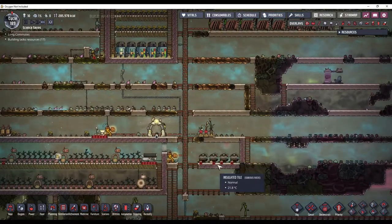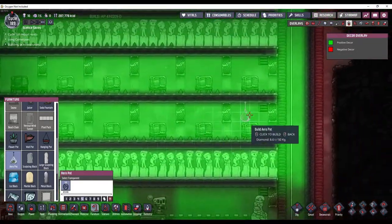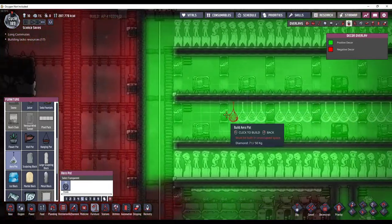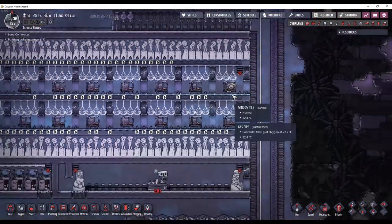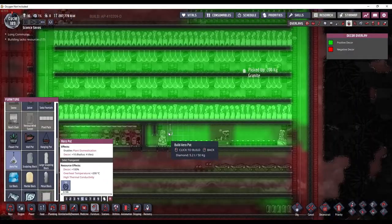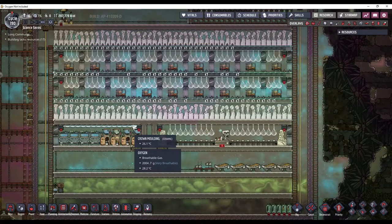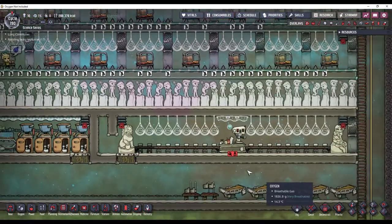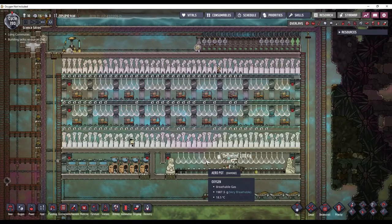So ceramic becomes very difficult to make in later stages of the game. I'm going to see how many of these aero pots I can fit in with the diamond I currently have. It looks like I can fill all of them. I do have enough for down here too. And then I like to put the crown molding right above my espresso machine. This should greatly improve morale now.